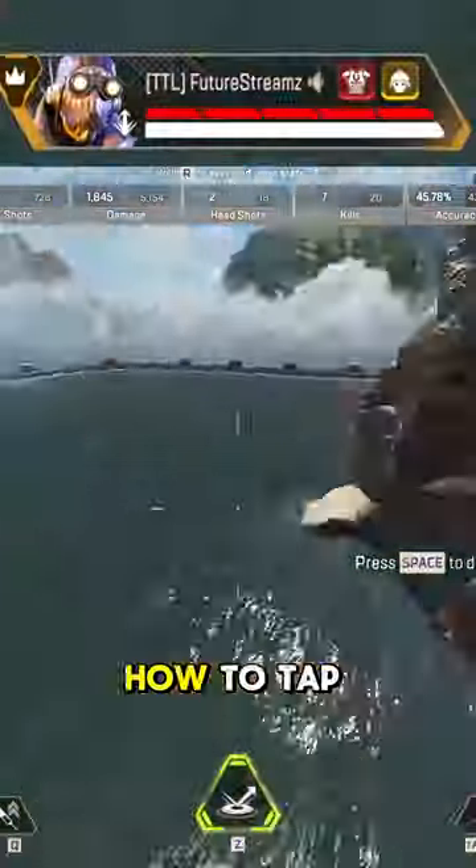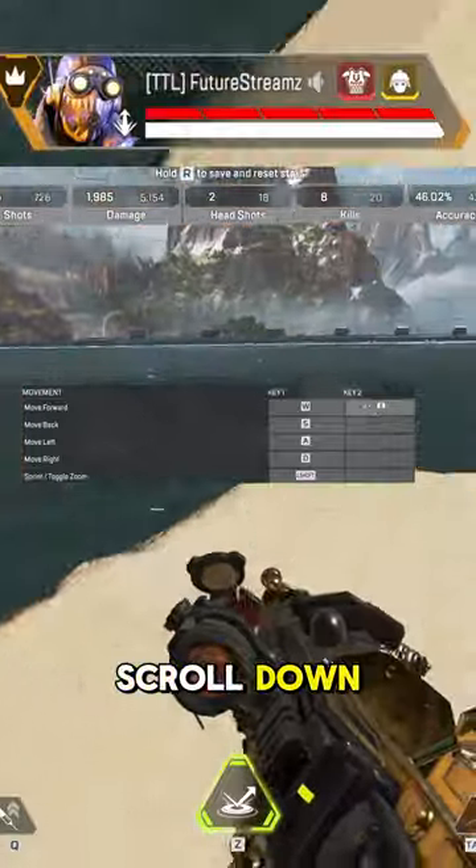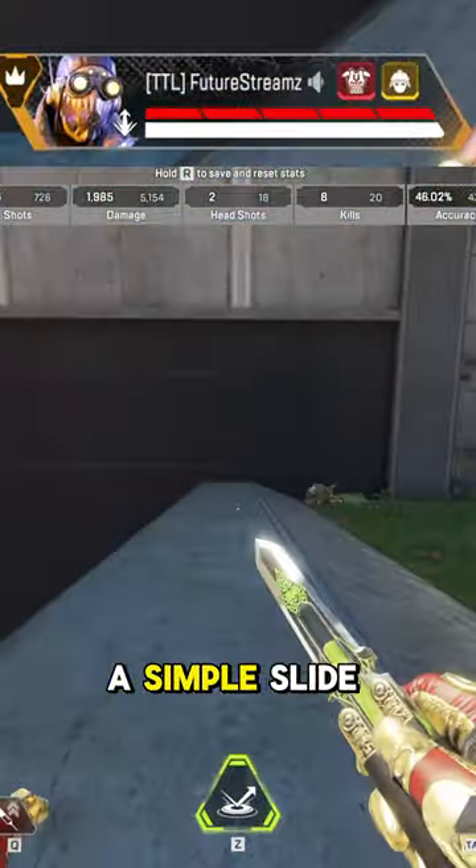Now that controller configs are banned, let's go over tap strafe in 20 seconds. Just make sure that you have W bound to scroll down. Step one is nothing more than a simple slide jump.